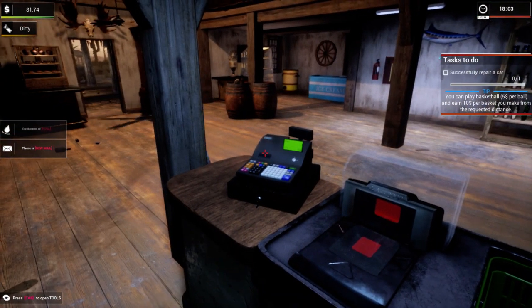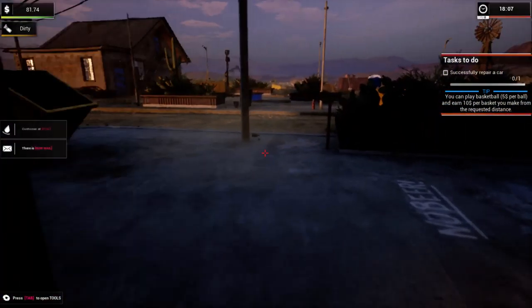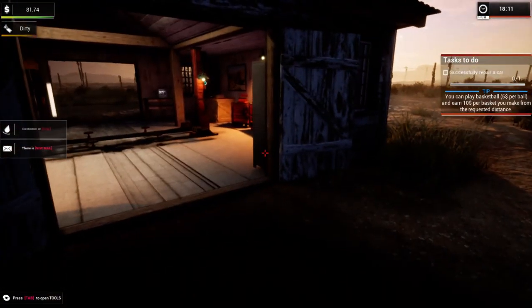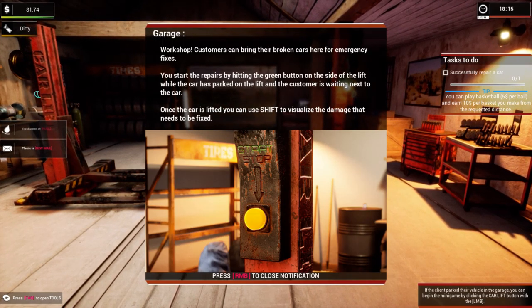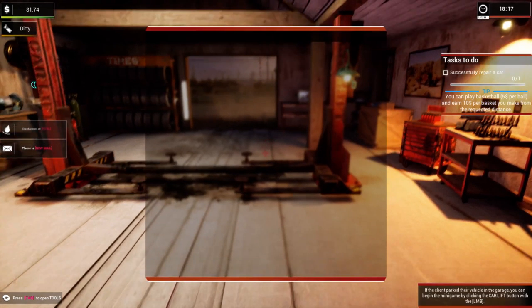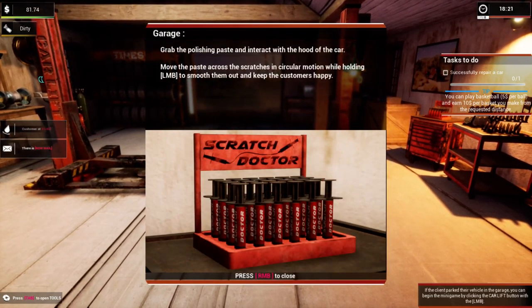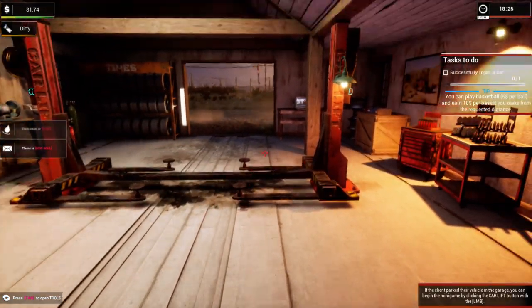Alright, so we need to repair our car. Let's go over here to the garage, because we do have our garage back here. It tells you a lot of your different options of what you need. They must have left.